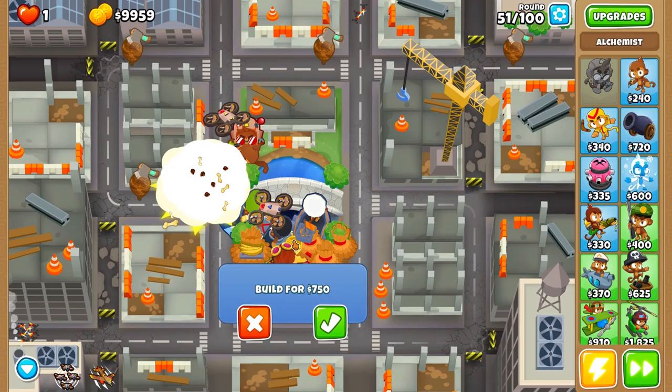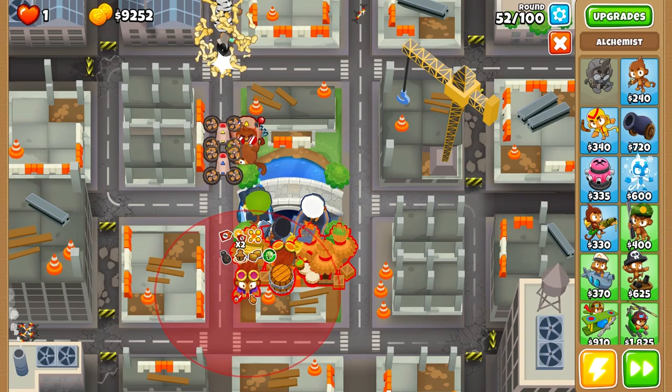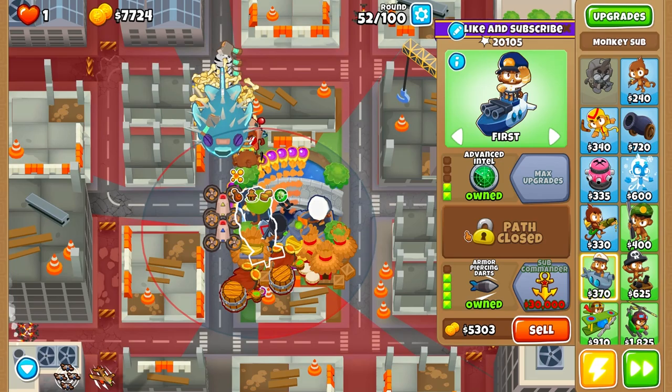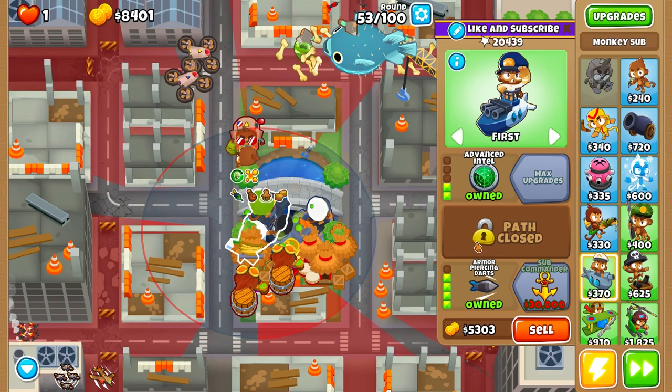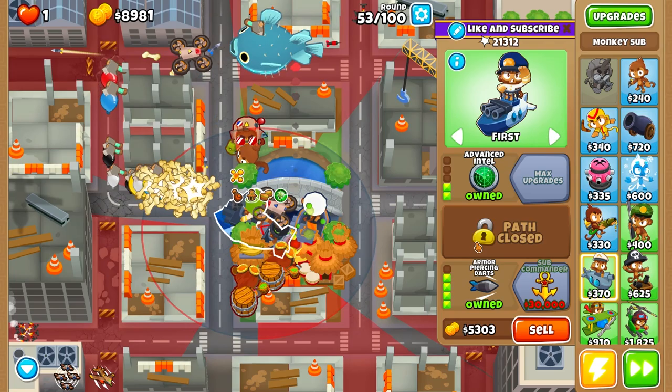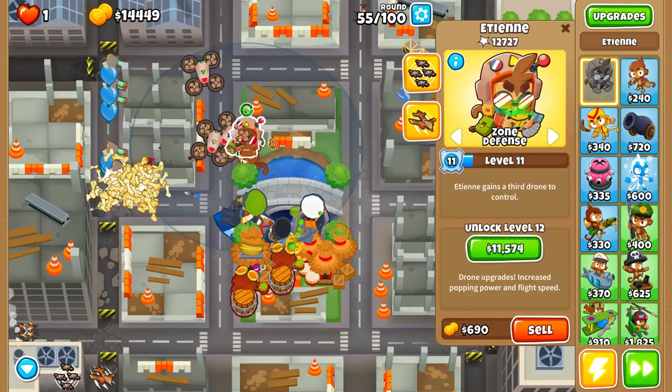Right now we are upgrading alchemist 3-2-0, then replacing another one with the same tiers. The next step is to upgrade the sub commander. We should be able to do this before round 60. Etienne reaches over here and can also shoot through walls and obstacles. The submarine cannot shoot through those, but Etienne can because his drones are air drones.